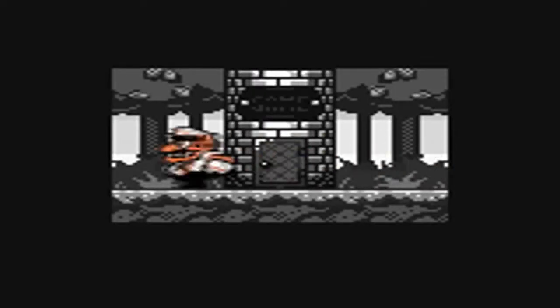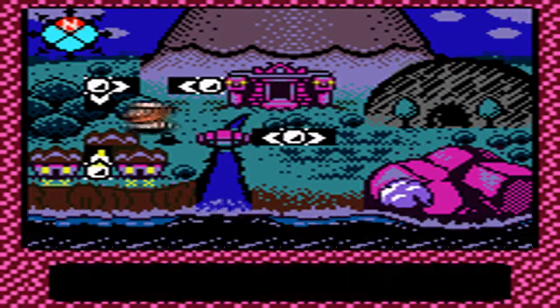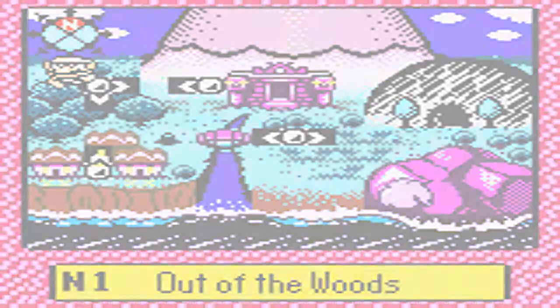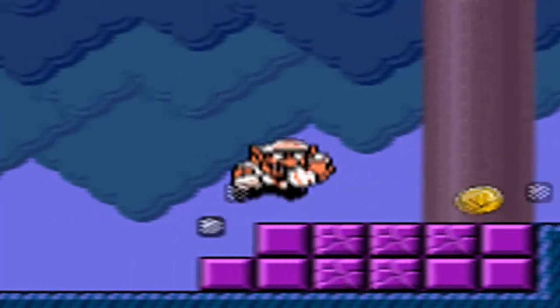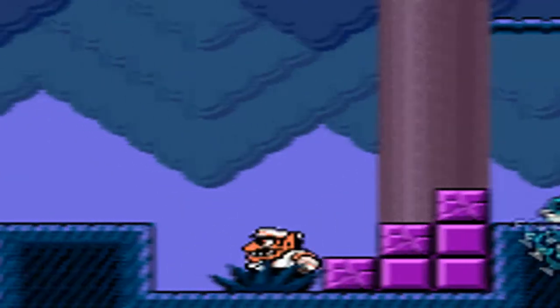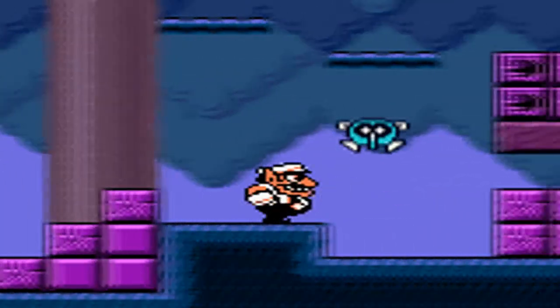We have a few instances back in the first world where we can use that Ground Pound ability. In fact, you can use it in the very first level if I remember correctly, because you can use the Ground Pound on those frog platforms that kind of weirded me out the first time around. So let's see if we can find where that was.